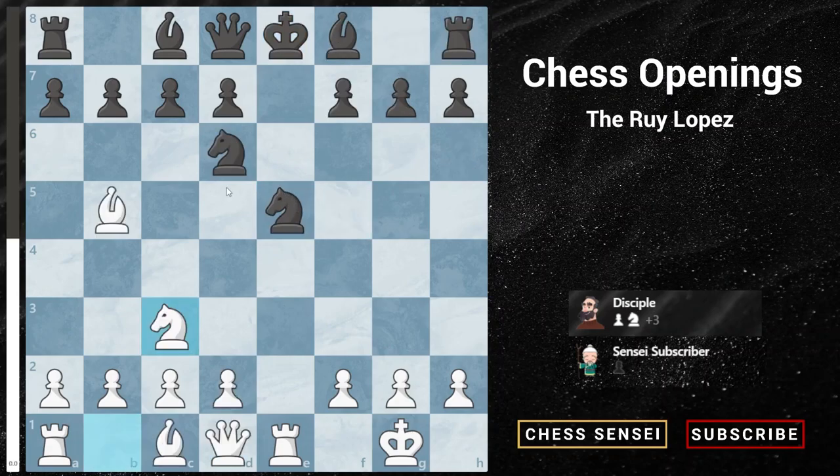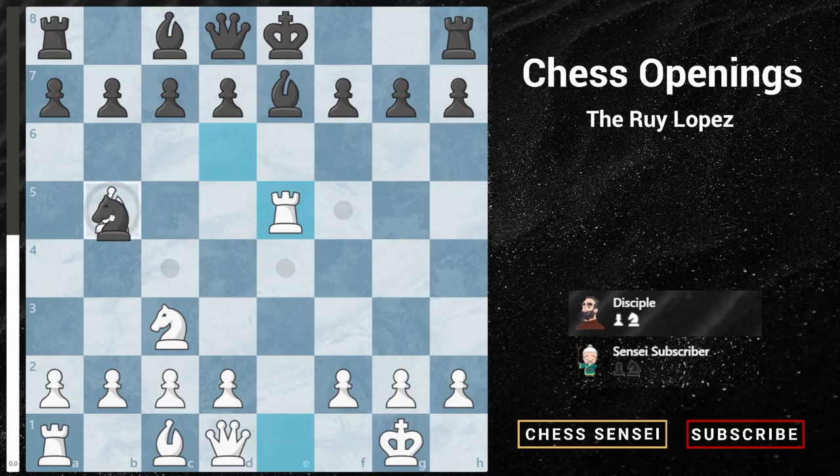So we have already discussed two options — knight takes b5 and pawn to f6 — and both options don't seem good for black. So what's the correct move? Black has to play bishop to e7 and try to get his king to safety as soon as possible. Now we play rook takes e5, and most likely black will just castle, because if he plays knight takes b5, we're going to ignore this knight and play knight to d5 instead, as shown in the first option.